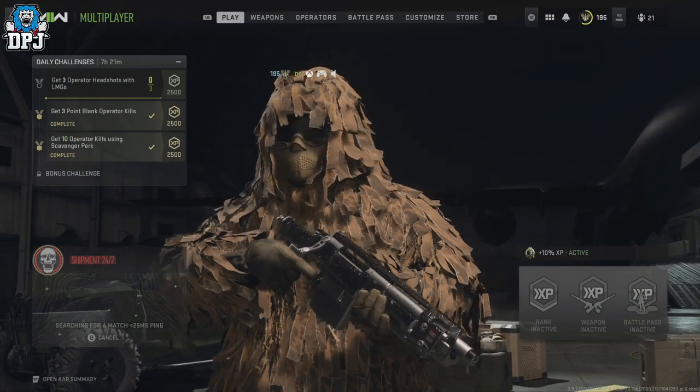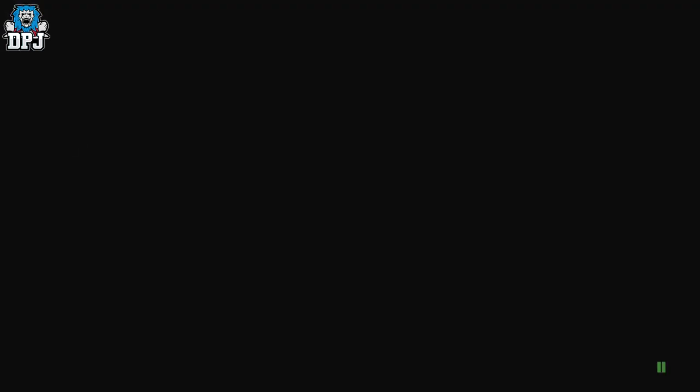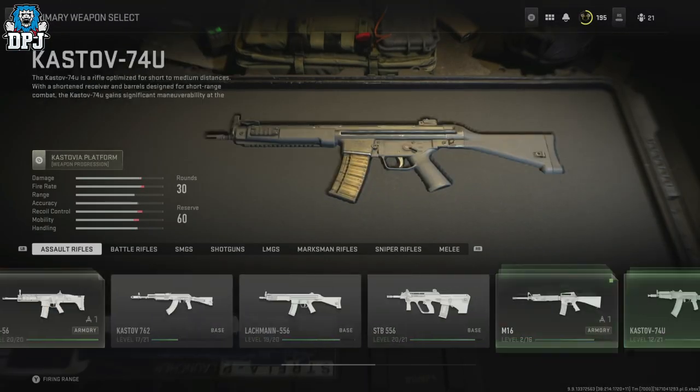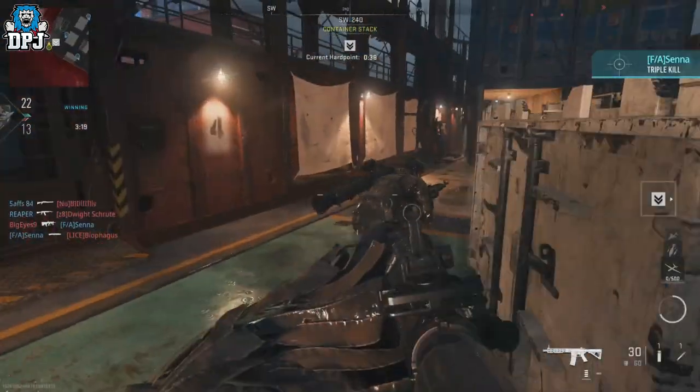I have the full version of the game and I unlocked this weapon by getting two operator kills with assault rifles in Shipment 24/7. Simply go into Shipment 24/7, get two kills with an assault rifle, back out, rinse and repeat 15 times — and you unlock this weapon.